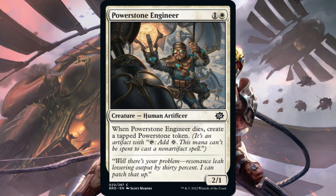Here's Power Stone Engineer — one white, one generic for a 2-1 human artificer. When he dies, create a tapped Power Stone token. Power Stones can't be spent to cast a non-artifact spell, though they can pay for ward costs, Make Disappear, or creature abilities. They're still quite a bit worse than treasure tokens. The closest comparison is Riveteer's Requisitioner — one red, one generic for a 3-1 that creates a treasure token when it dies — which sees some fringe standard play and is actually quite a bit better than this. Power Stone Engineer just misses the mark.